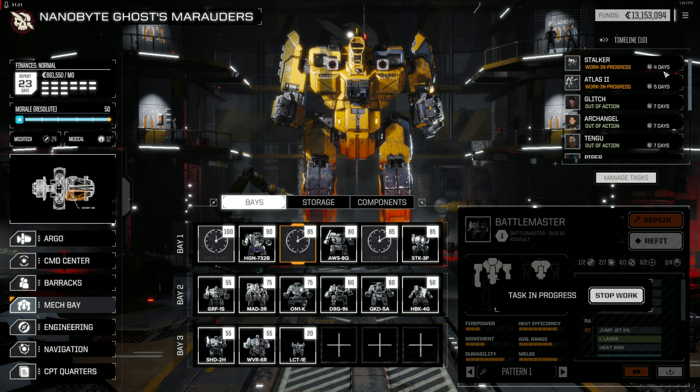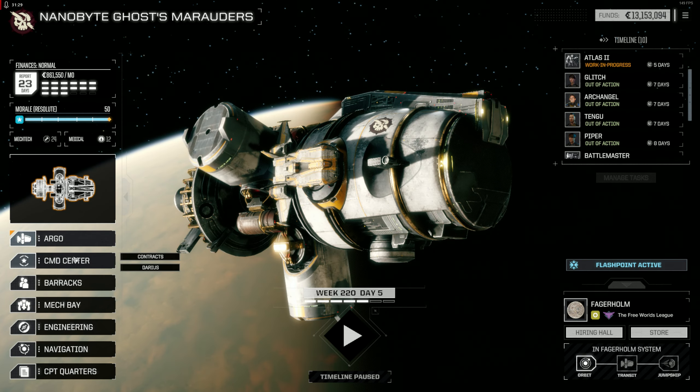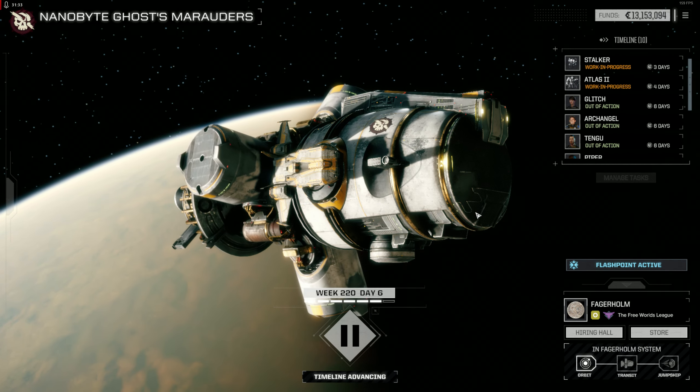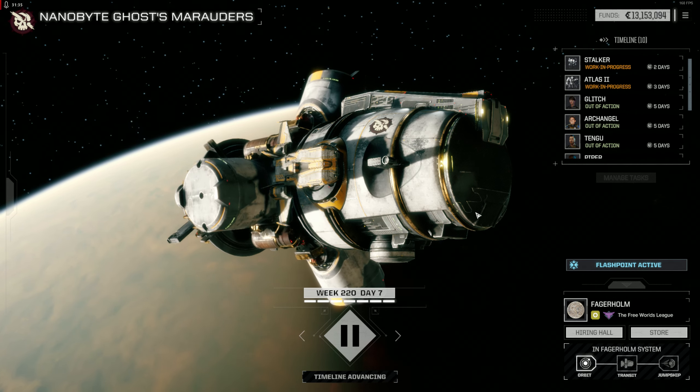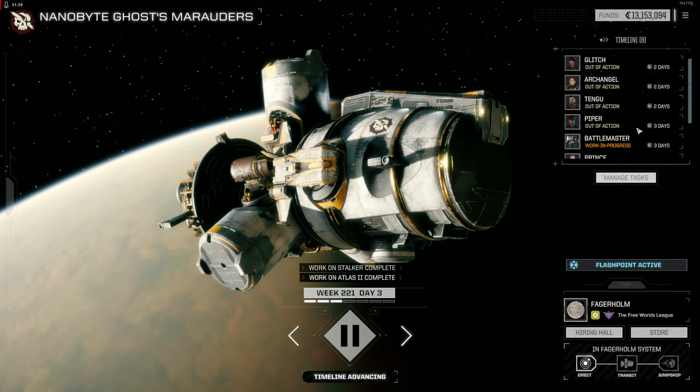We've got three of them in here. Glitch is out of action for seven days. That's quite a few of them out of action for a few days. Let's just wait a while while we get these repaired — or some of them anyway. Too many people out of action.